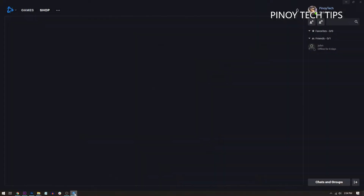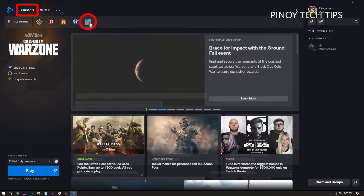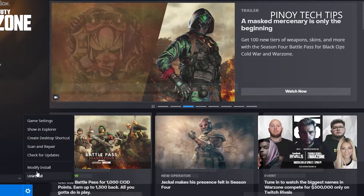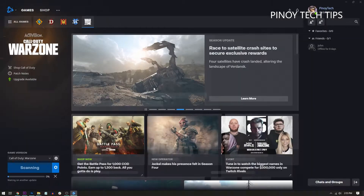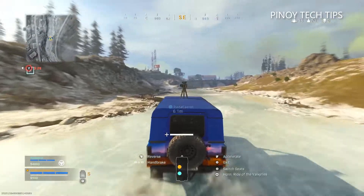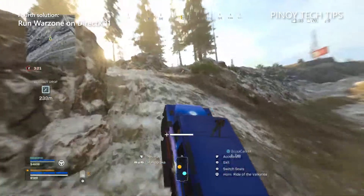Here's how: launch the Battle.net client, click Games, and then click Warzone. At the lower left corner of the window, click the gear icon next to the Play button, click Scan and Repair, and then Begin Scan. It might take several minutes to complete, but wait until the client is finished before launching Warzone. If this doesn't fix the problem, move on to the next solution.